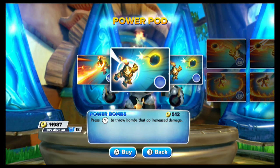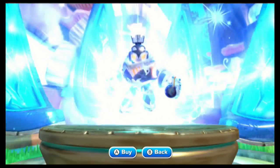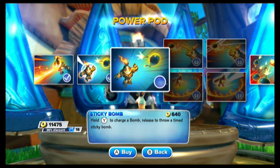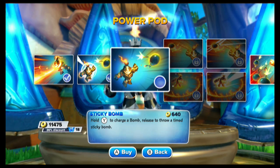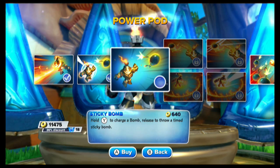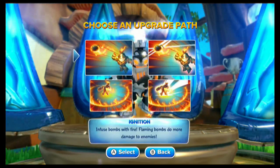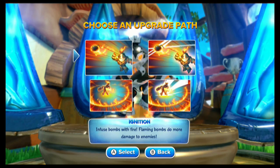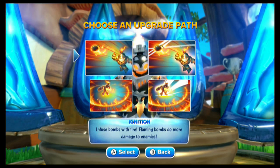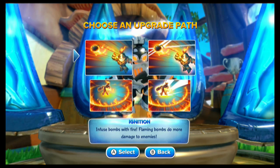Power Bombs for 512: press Y to throw bombs that do increased damage, going from 28–42 up to 32–48, so plus 4, plus 6 on the damage side. Next, Sticky Bomb — hold Y to charge it up. It almost looks like a landmine; it sticks to whatever it hits, and a couple of seconds later it blows up. On the damage side: 15 to 23 when it hits, and then 55 to 83 when it blows up. Right here you have to pick your path — if you don't know, take that link and see both videos with the full spreadsheet.